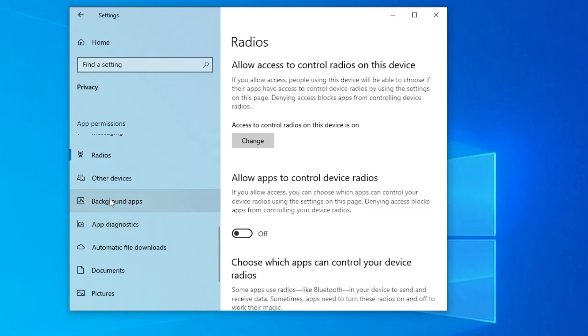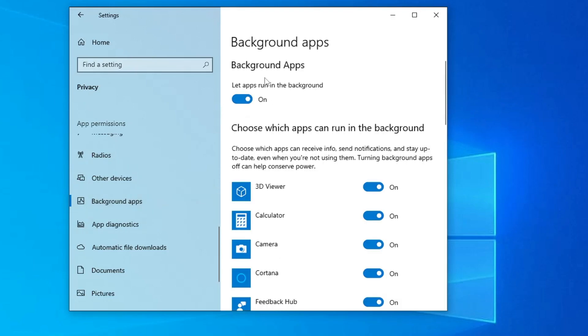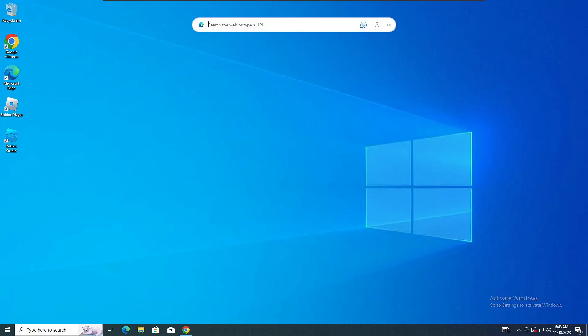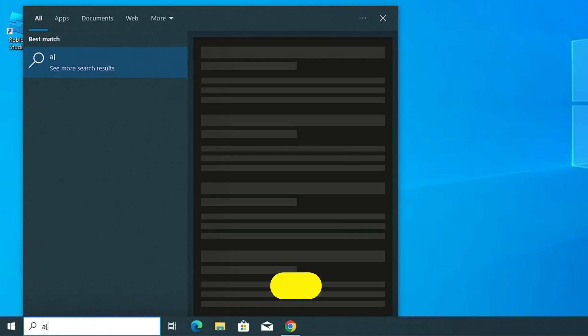The most important part is Background Apps. Click on it and at the top you will find 'Let apps run in the background' — simply toggle it off. Once done, close the Settings.